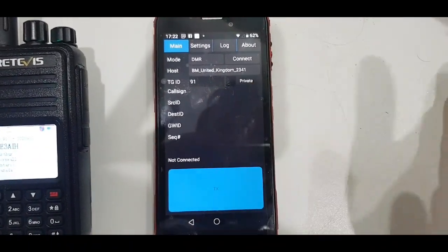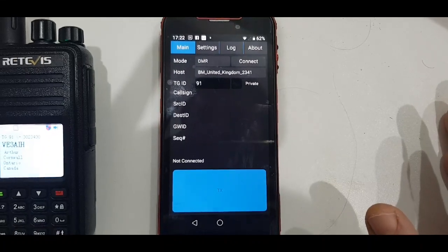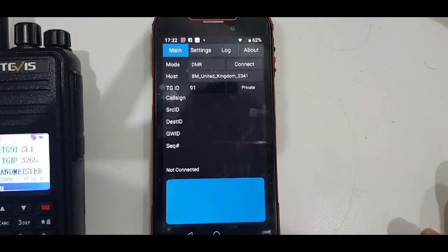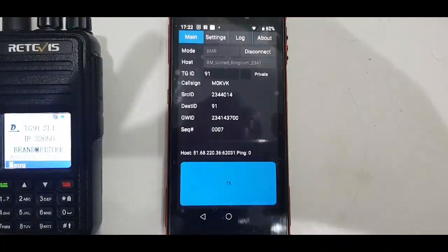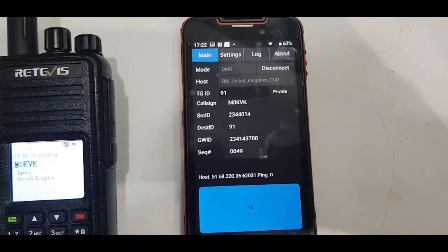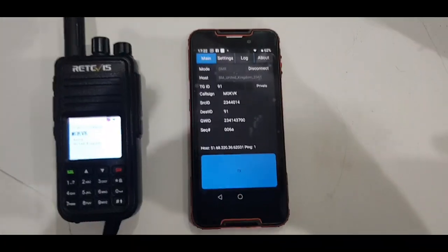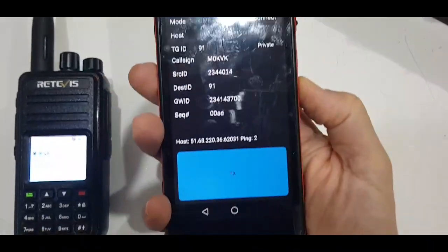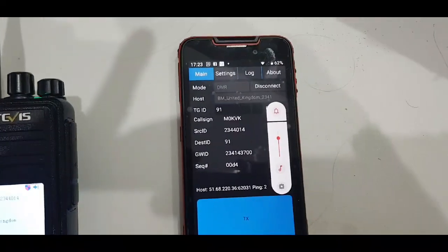That's what I selected. It says 'private' — I haven't touched that, although you'd think it should be 'group call.' If you exit that it'll be private. Then I hit connect — oh hello there, Pat! Straight away. Hope you're doing well — a bit loud, let me see if I can turn it down.